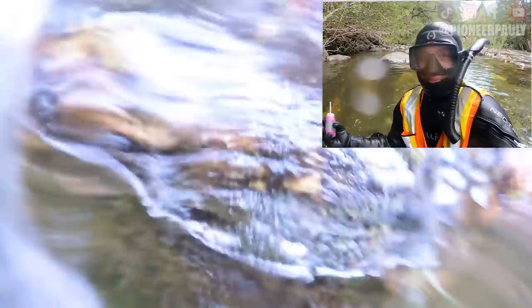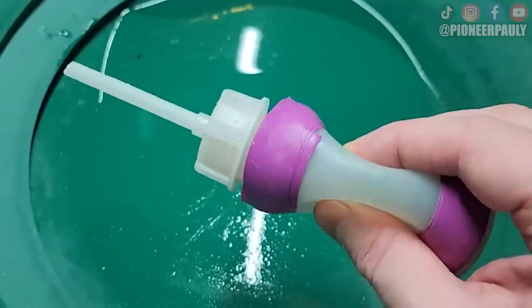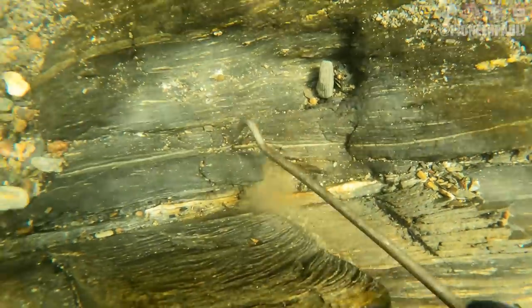Two little gold nuggets — a couple nice pieces of gold sitting right there. Now to suck them up, I'm using what's called a snuffer bottle. At least we're not going home broke. Now that we know there is gold dropping here, I'm going to open up a bit of this and see if there's anything else.